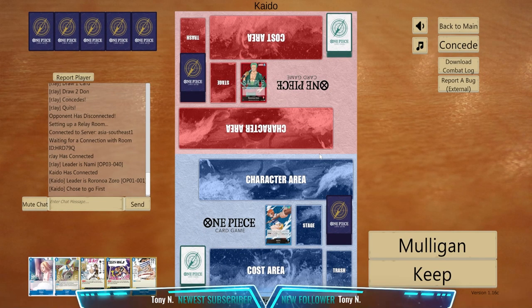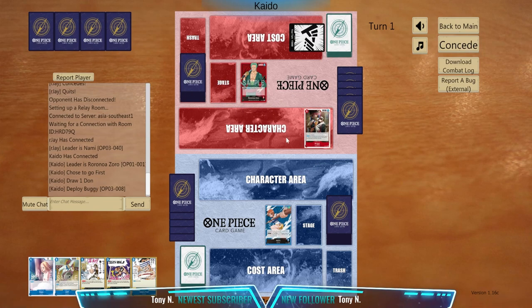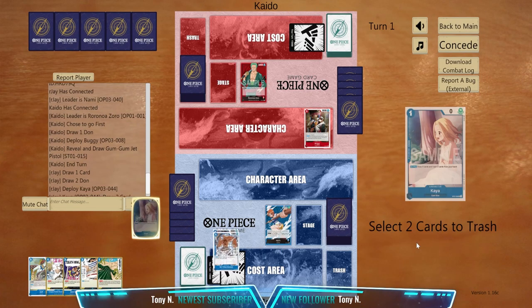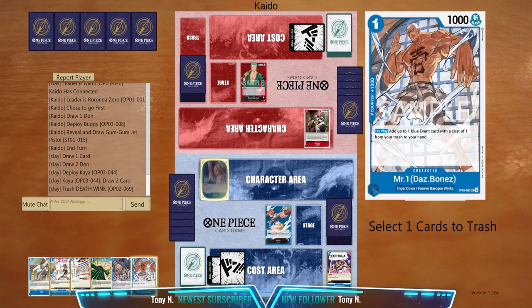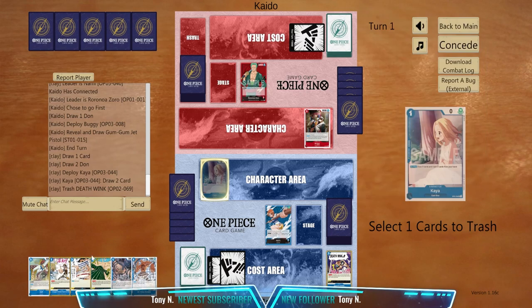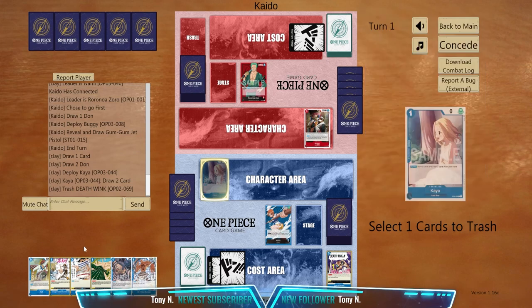At last we have faced a Zoro player, so let's keep this one. He's going first. Let's play Kaya — would keep. Let's throw this one because that Wink doesn't really do that much. I would play Buggy of course, and I would throw.